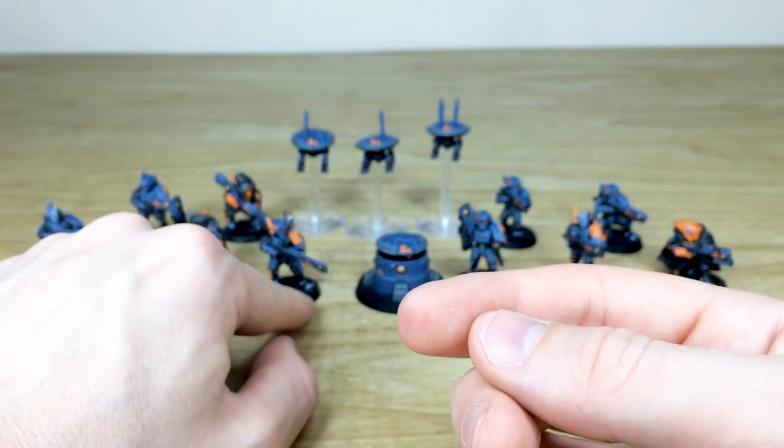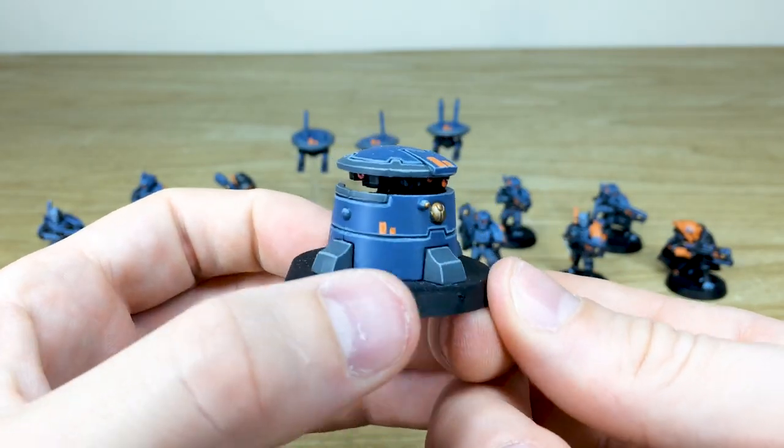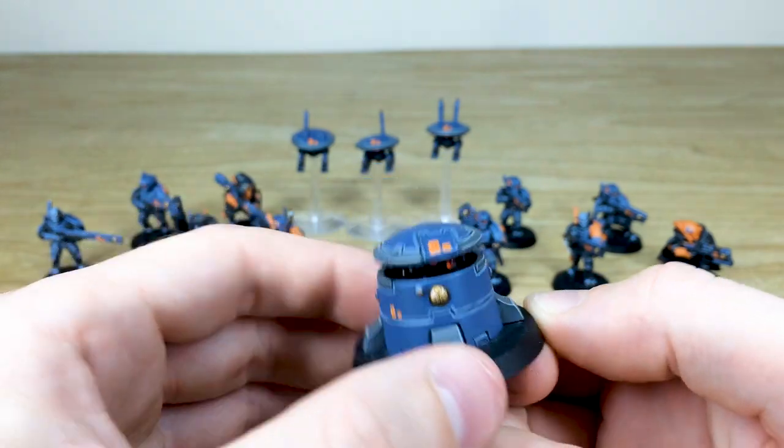We've got a little support turret here with all the lenses painted and some sept markings so you can see that. All the little lenses are done there — that's just one of the support turrets.